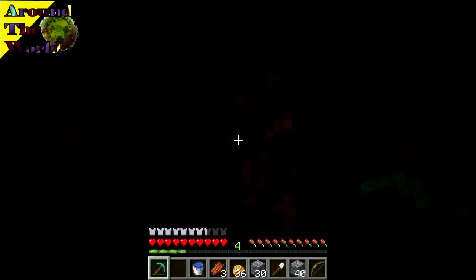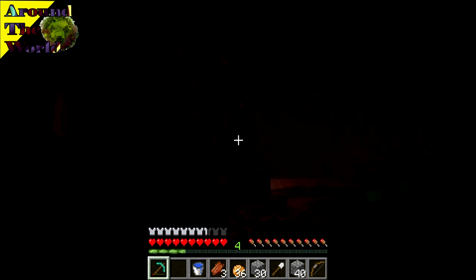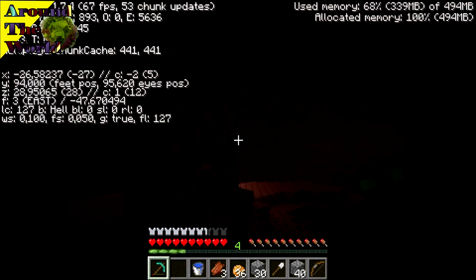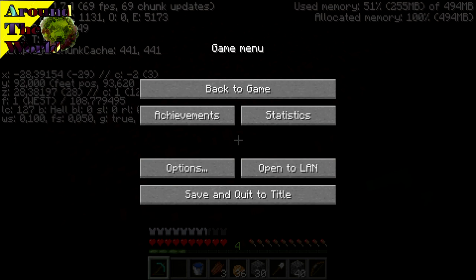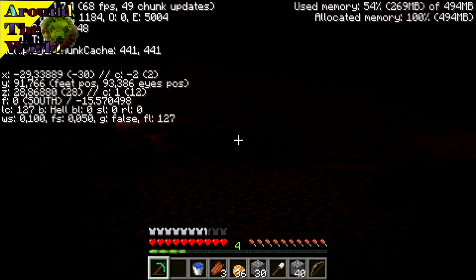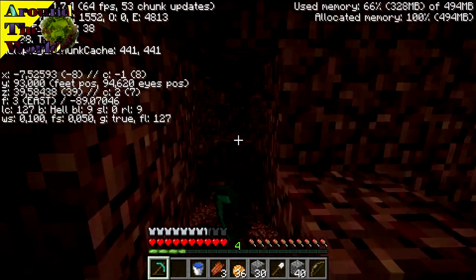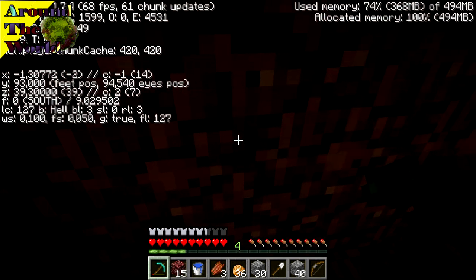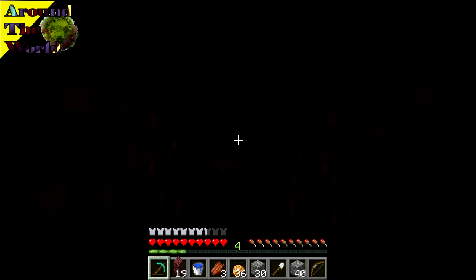All right, we are in the nether. I only brought my diamond pickaxe because if the portals are connected, we won't have to walk along the path again to grab our diamond tools. Let me quickly check the coordinates - we are at X minus 26, Z 28, and we need to go to X minus 29... no, X minus 1, Z 182. So let's get over there - we need to go a little bit this way to get to minus 1.